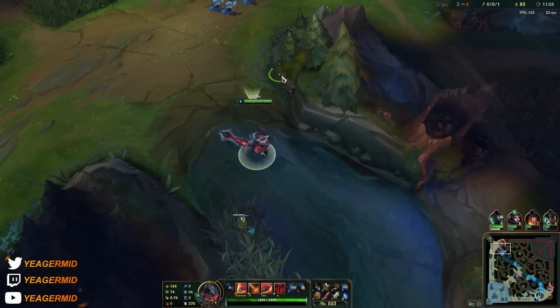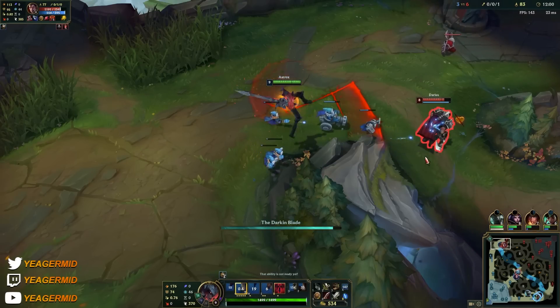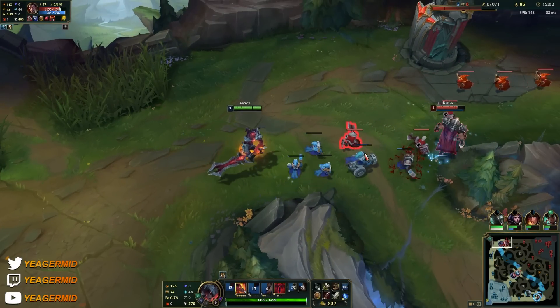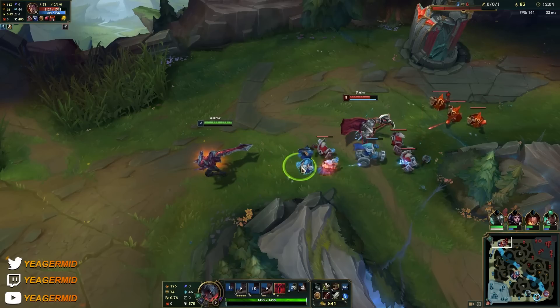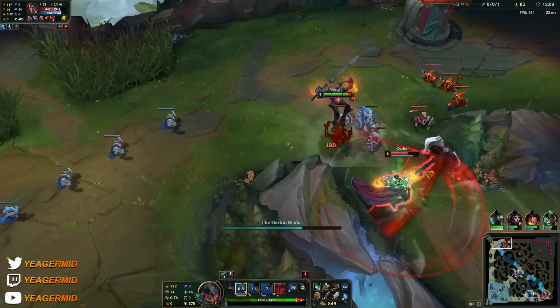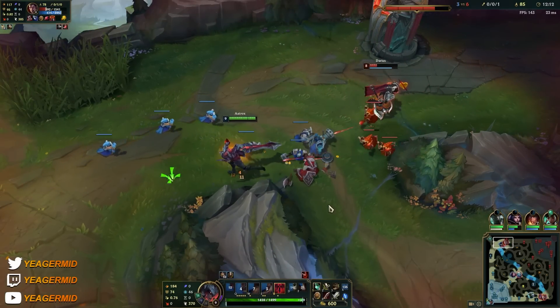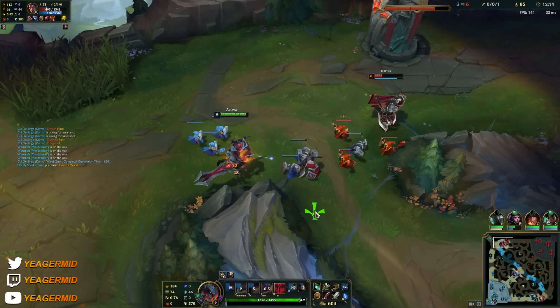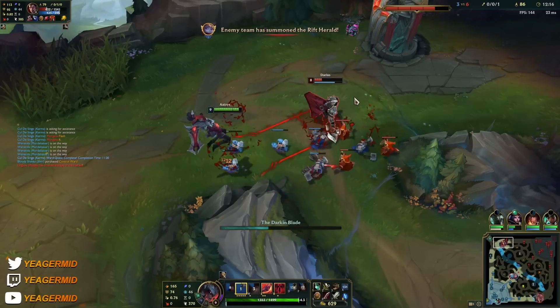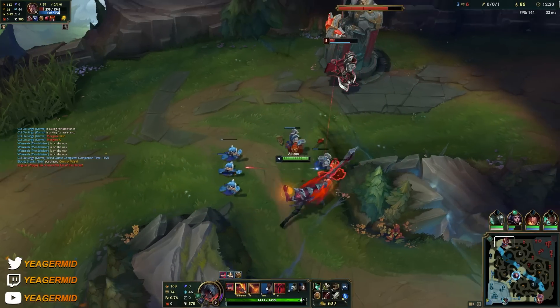I saw Fizz walking up here, not sure if he's low HP. But we actually walked out of it. You can see that's a lot of free damage, and the sustain we have combined with the anti-healing we are proccing on Darius is really working. We have ignite up soon as well.